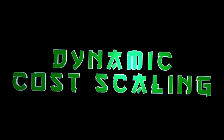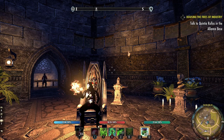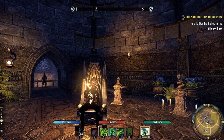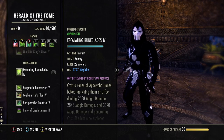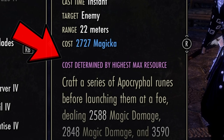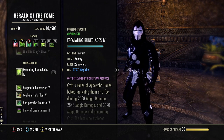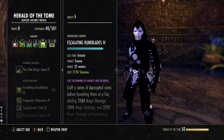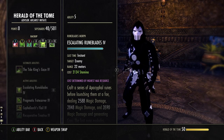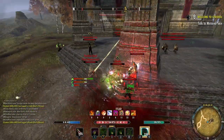Tip number one is dynamic cost scaling. The Arcanist is the first class of its kind. Instead of having abilities that statically cost magicka or stamina, their cost is actually determined by your highest resource, and in some tooltips it's determined by your lowest resource. For example, Escalating Runic Blades — notice the tooltip says cost determined by highest maximum resource. If we stack maximum magicka, the ability costs 2700 magicka. If you stack stamina instead, the cost is only 2100 stamina.